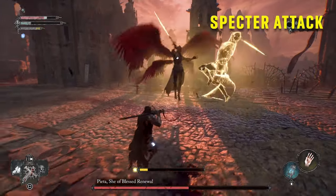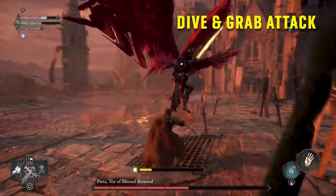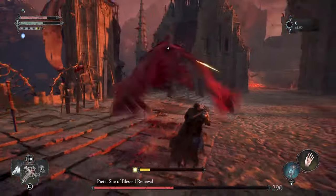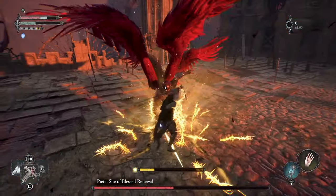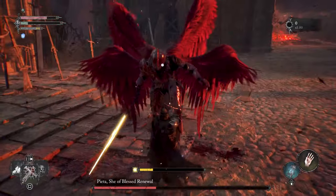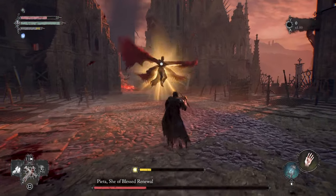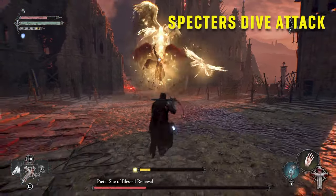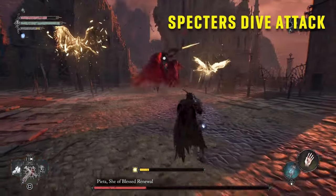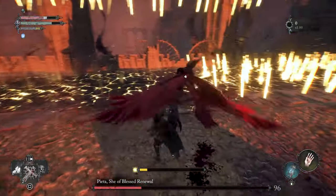Now hit her again and again. Now she's going to summon specters that you can dodge or parry — you got to dodge that all the time. That's the launch attack that she does, like a grab. It does some major damage. Now you got to take the fight back to her when you can. Attack. Remember to stay close. She summons two flying specters — you got to move out of the way. Get ready to block. Now you can attack — one, two.